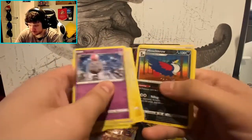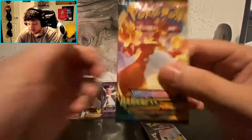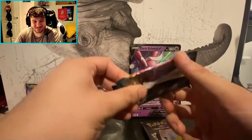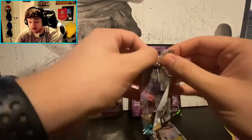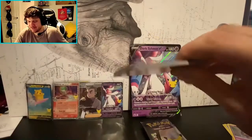The card I care about in Battle Styles is the Tyranitar alt art — and we have not got it. For Darkness Ablaze there's only one card I care about, and it's the Charizard. That pack opened up like butter, look at that green card though.